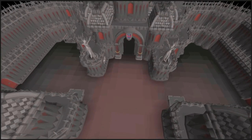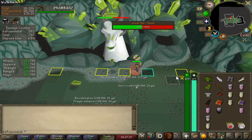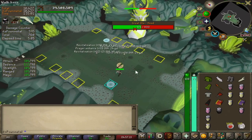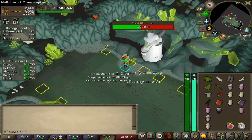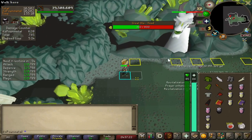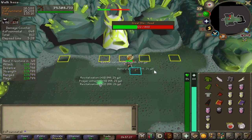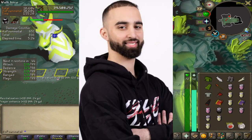Here is the first big money maker you can do in this level range: revenants or wilderness bosses. In the main game, killing revenants or the wilderness bosses alone is one of the best money makers in the game. Now imagine in Deadman Mode with 3x drop rates for uniques — getting a valuable drop will be big money, and revenants will be printing GP. Sadly, you can't get any emblems from this Deadman Mode, but standard drop rates will still make you a lot of money.